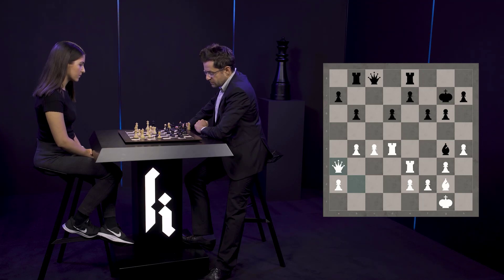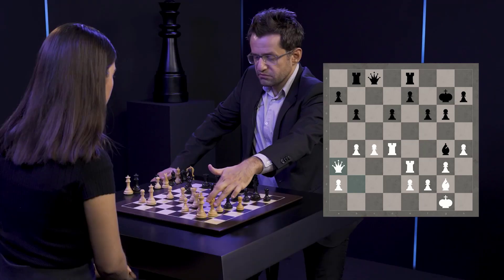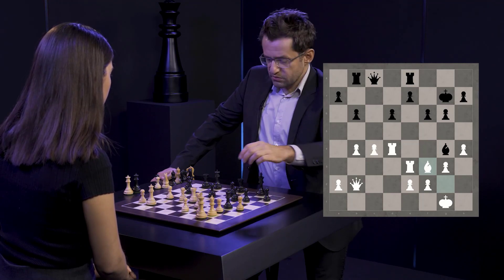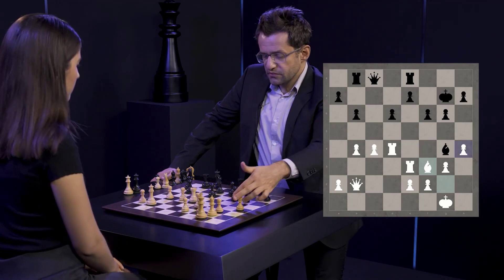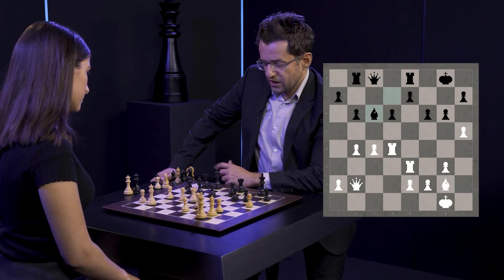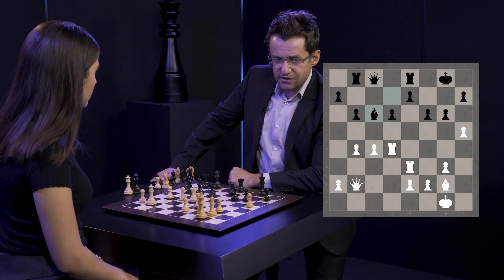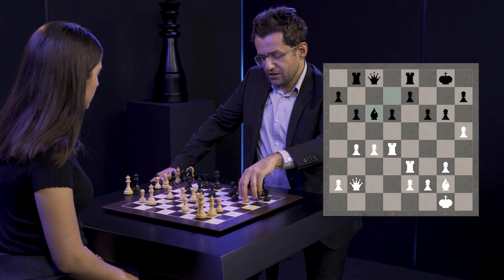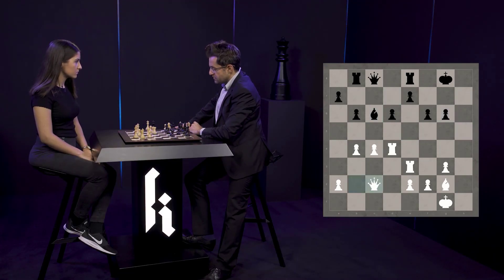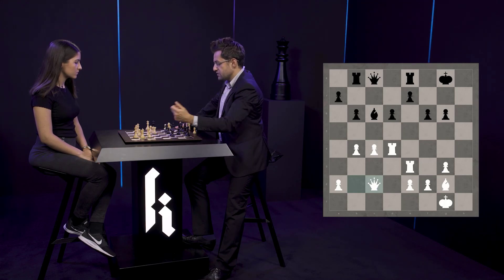He went bishop d7, h5, bishop c6. At this moment I could win the game immediately but I didn't see it. I could just take, take and play queen c2. It's strange, but it's impossible to protect black's position against rook g4 threats. If he goes f5, king c7, I just take and play rook g4.